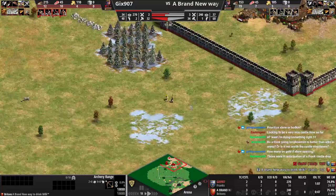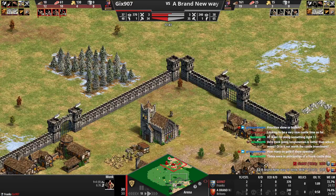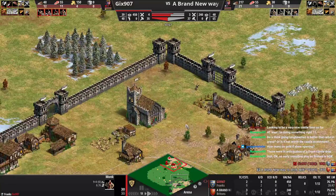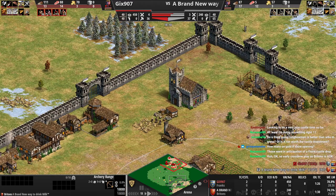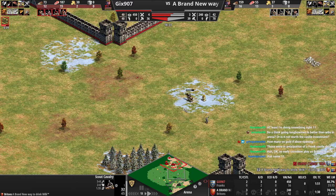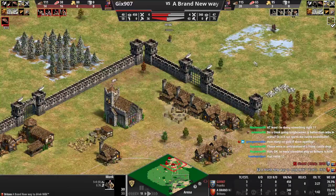If you just kept making archers and you had six crossbowmen he can't do anything - six crossbowmen with some knights is so hard to fight. Opponent isn't really fast with his monks either. He's got map control temporarily so he should be taking relics. Spending the wood on early crossbowmen play as Britons is okay - it's basically the only civ that you're going to do that with. They did get a nerf recently where their archery range is like 10 faster now instead of 15 or 20.